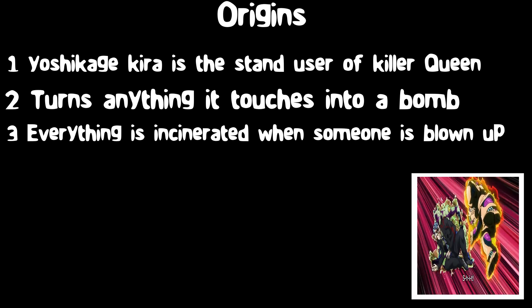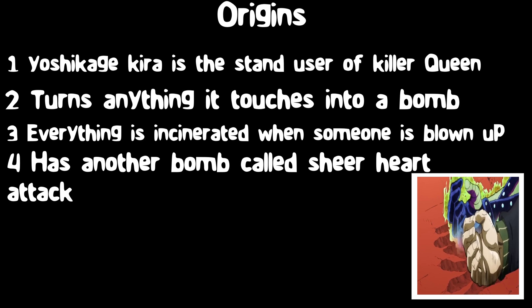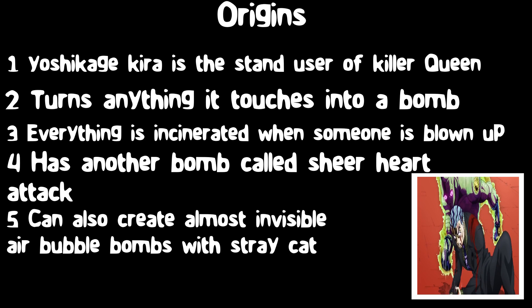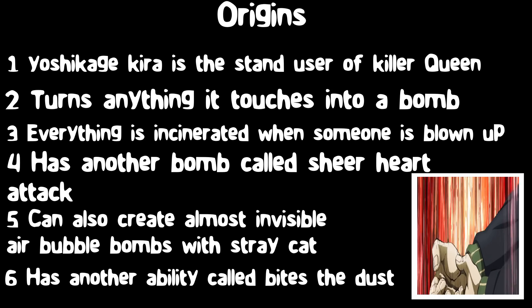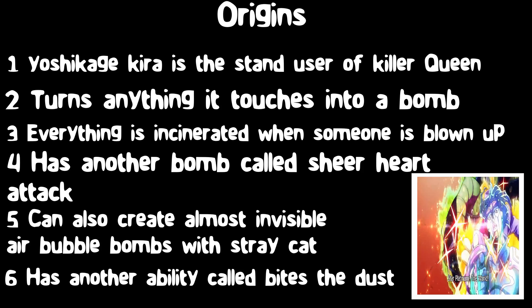It is still rare to survive the explosion though. Killer Queen also has another type of bomb known as Sheer Heart Attack, and can also create virtually invisible air bubble bombs as projectiles. Killer Queen also has another ability, Bites the Dust, which appears as a miniature form of Killer Queen that hides within whoever it is planted in.